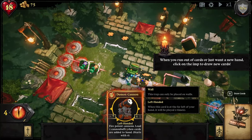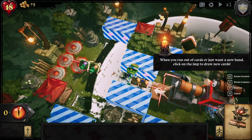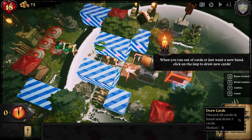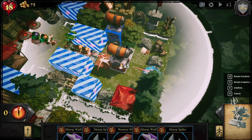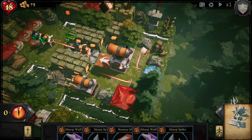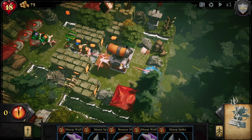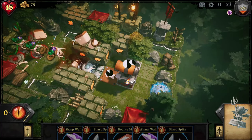Where are we going to put it? If we do that, they're going to go around it. Which way is it going to face? They're up here — I get you, okay, that's good. I'm guessing he's firing that way. When you run out of cards or just want a new hand, click on the imp to draw new cards. Wait, I could do that anytime. We can place two of these? I need to turn it. I stuffed it up — I feel like I should only be able to cast one anyway. Boom.